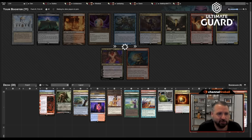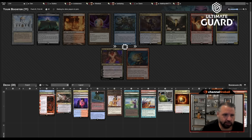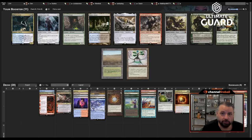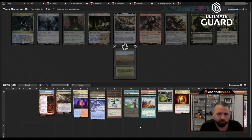This Garruk doesn't necessarily have to be in the deck, though I like it untapping Lotus Field. This deck could play like 20 lands — two of its lands cycle. Oh, Zurnorb — yes, we are taking that! We've got two different combos now: Zurnorb, Fast Bond, and Crucible; and Underworld Breach, Brain Freeze, Lion's Eye Diamond.